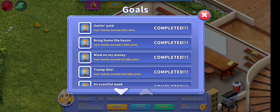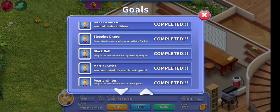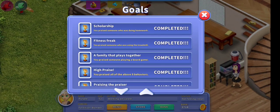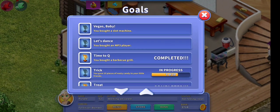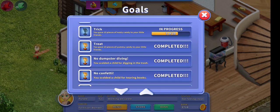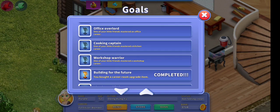Next up, we have completing goals. Completing goals is super duper easy. You just have to, like, have a baby, have twins, pick up socks, discipline the kids — like, don't tear up books, don't throw rocks — buying certain things, which I mean, that's not really helpful. But I've gotten like a hundred coins from one goal.